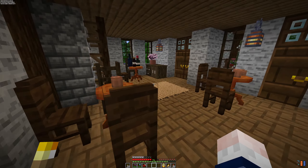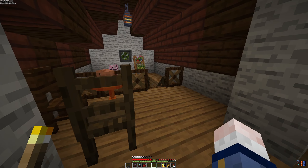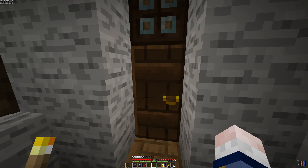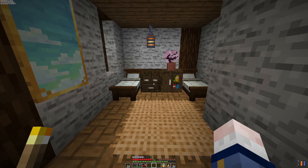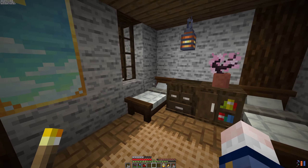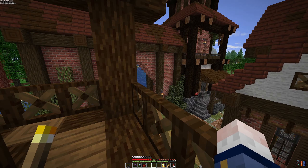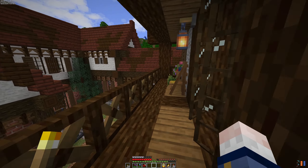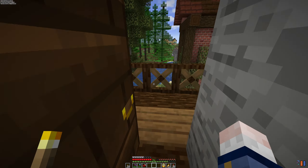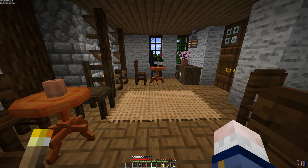This building right here is a tavern, so let's go inside and see what's up with it. Here on the first floor I made this kitchen area where we store a lot of drinks and some food is being prepared near the fireplace. We have a few chairs in the front and a separate table over here. In the next room is a bathroom for our guests. We also have a staircase with some goods underneath, and a back door.